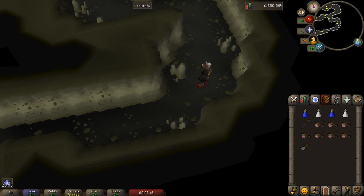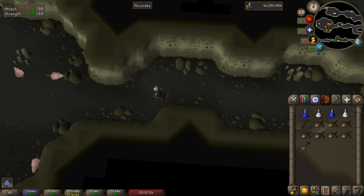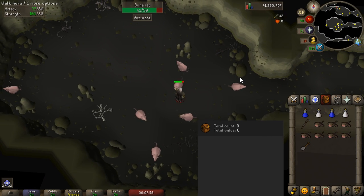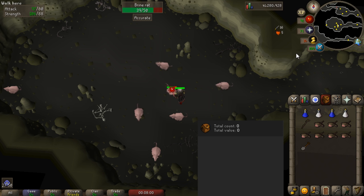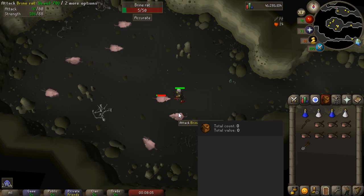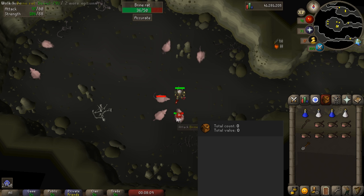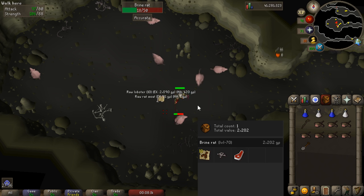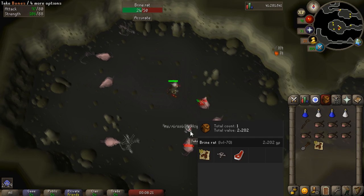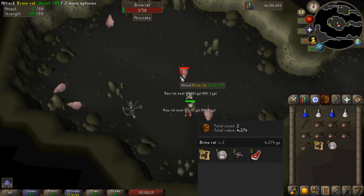Now they have one extremely valuable drop which is the Brine Sabre. Right now that's worth about 600,000 coins. However besides that they have a bunch of other valuable and consistent drops. They'll drop Raw Shark, Swordfish, Raw Lobsters, Death Runes, Blood Runes, and very consistently. I have the actual loot tracker open here and we can see how consistently these drops add up. The first drop was 10 Raw Lobsters which is worth 2,000 coins. The second drop here was 7 Death Runes. It just all adds up and it's very consistent.